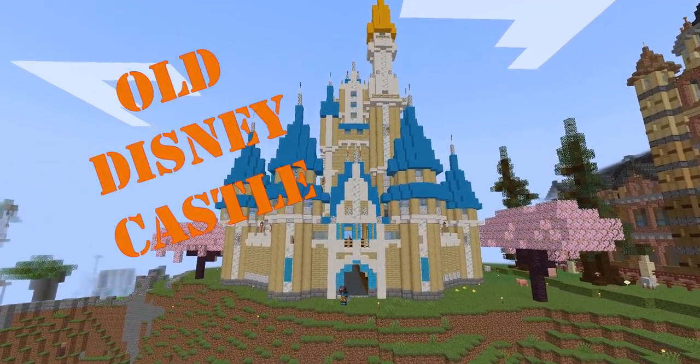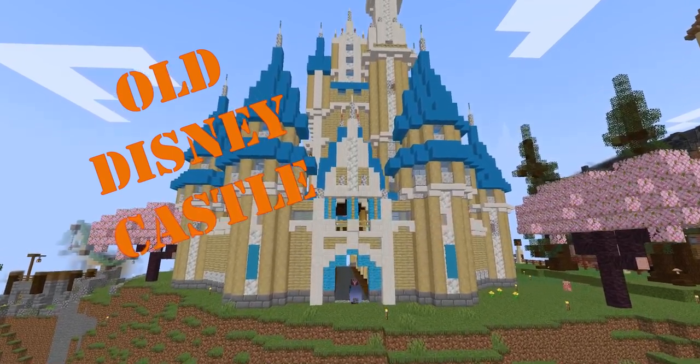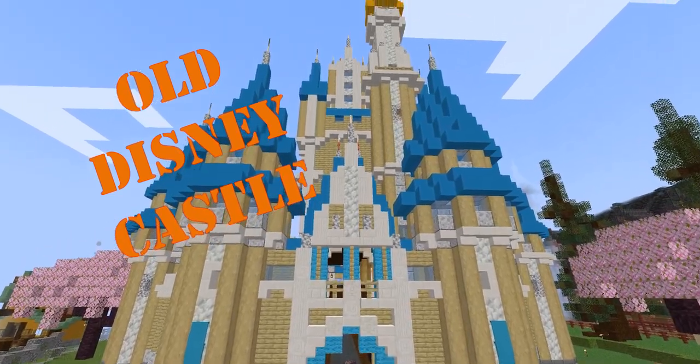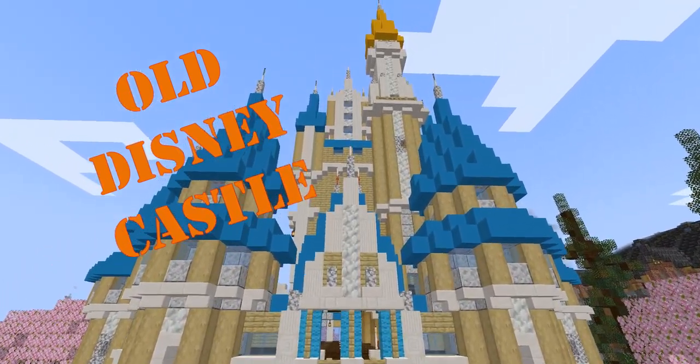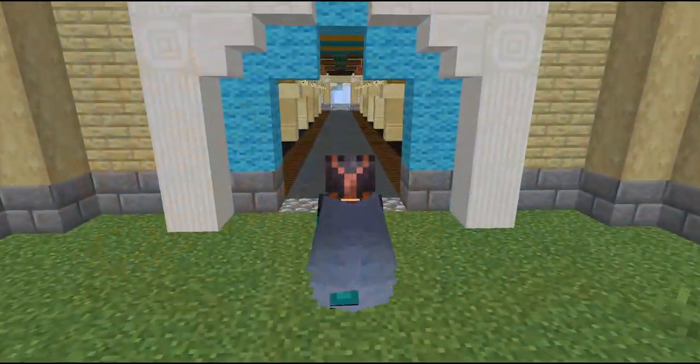Don't judge me, but more than one year ago I built a not-so-good Disney castle right in front of my base. My world was young, I struggled to gather resources, so I used mostly striped birch because the castle was meant to be seen only from a distance.